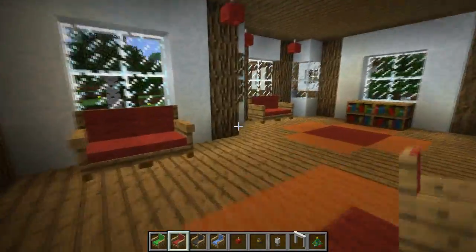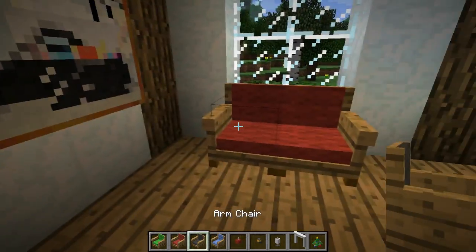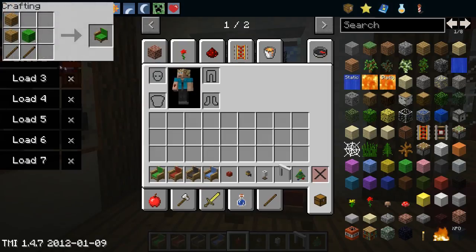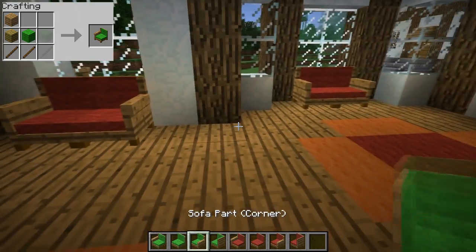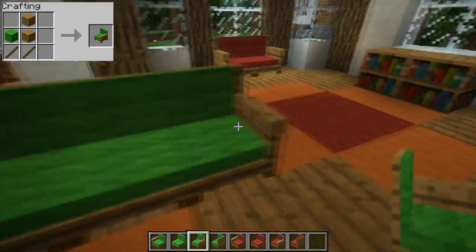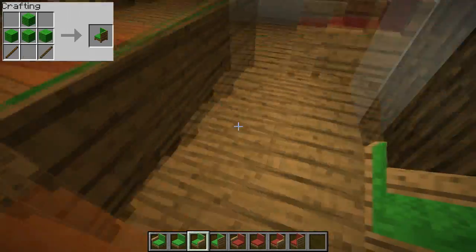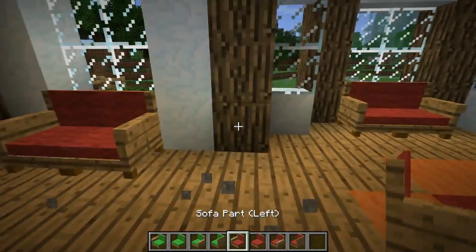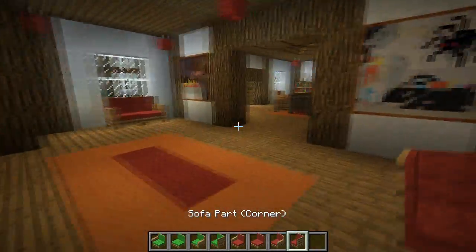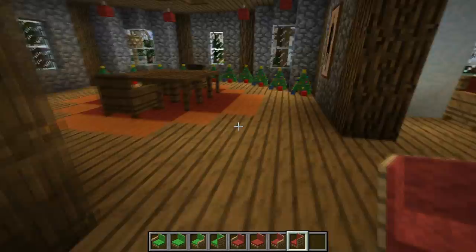Moving on from seats, you can actually make sofas, which is done by using a left and a right seat bit. So you've got a left sofa part, a centre sofa part and a right sofa part. You can sit on these, and you can actually move across them by right clicking on the seat next to them as well. These come in only four colours, so you can't make them out of any different colour wool — I'm sure that will be changed in the future.